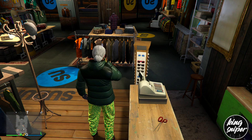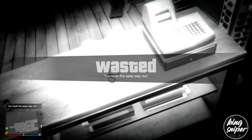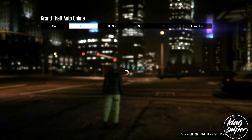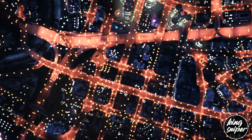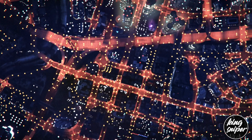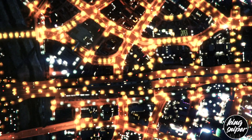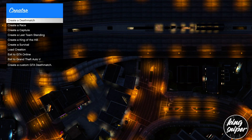After you've created the outfits, you're going to want to choose the easy way out. Once you load back in, hit the pause menu, go over to online, and go down to create.